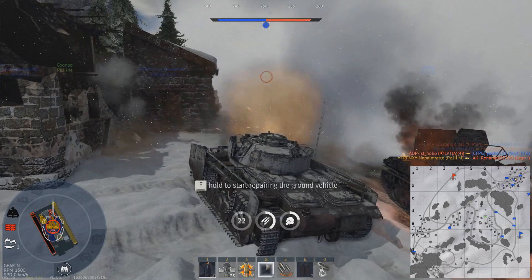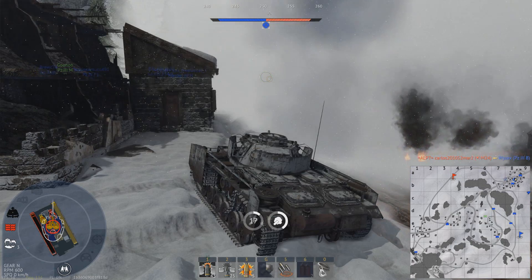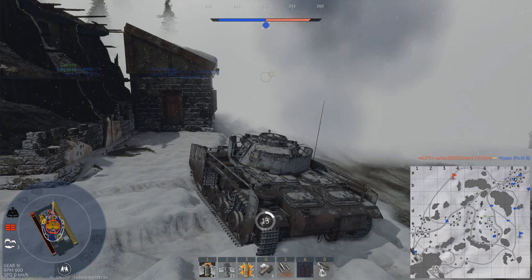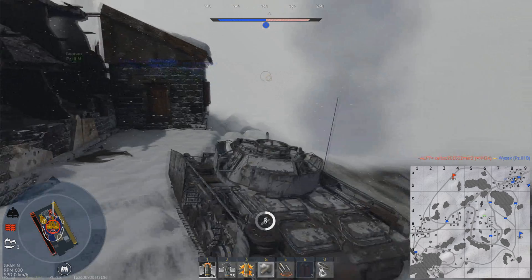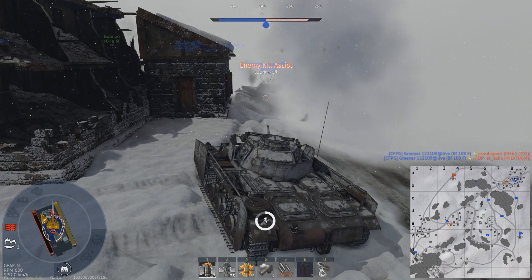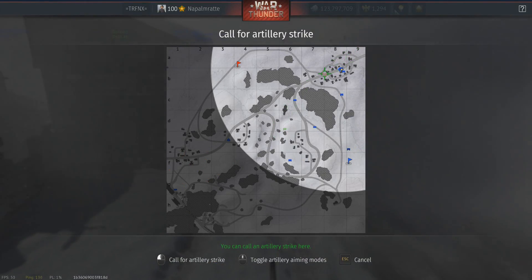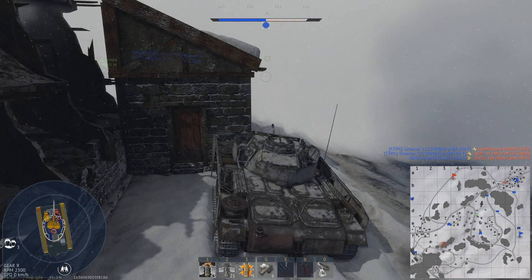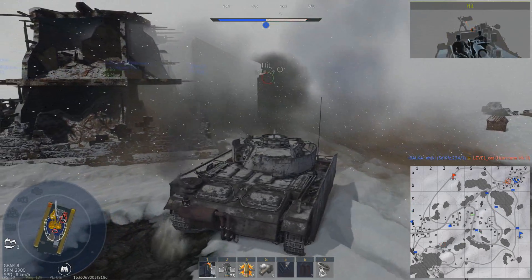I smoke up again - I'm in the cap so I can recover faster, and I also repair faster because I recovered a crew member. I'm back to three crew members, which is the minimum for maximum effectiveness: you need a gunner, a loader, and a driver. The radio operator and commander improve performance a bit further, but they're not really mandatory. Only if you're down to two crew members do you get into excessively long reloads.